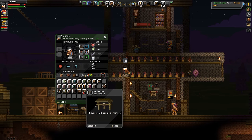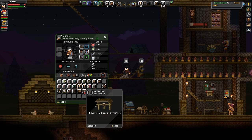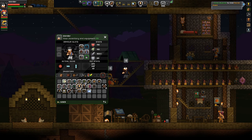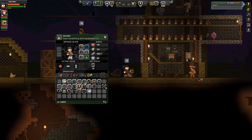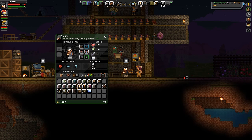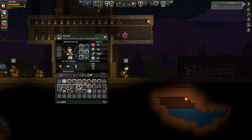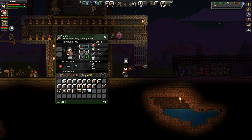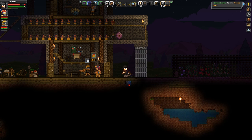What else do we have? Q is the drop button if you have a hotbar. You can also just trash things - there's a trash can in your inventory if you don't want some stuff, just kill it.